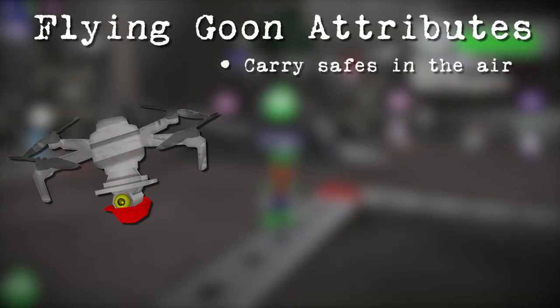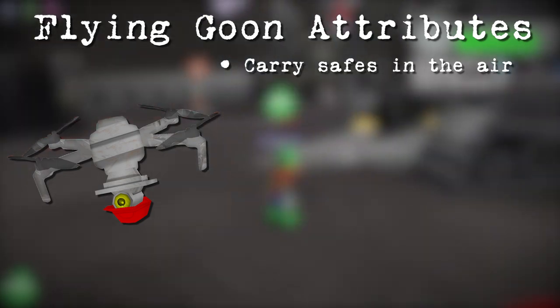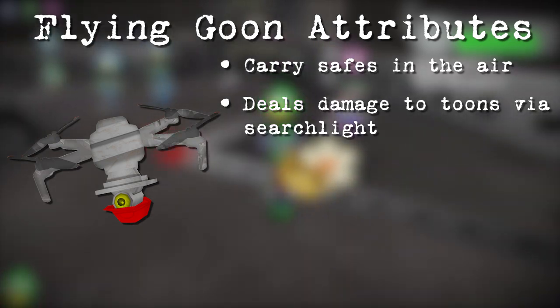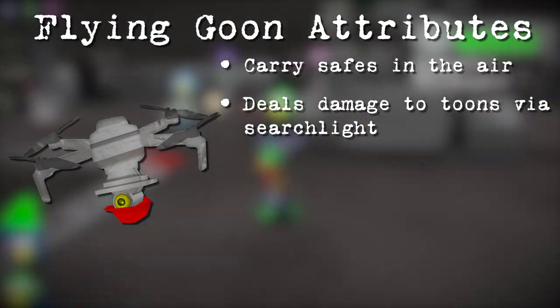The flying goons carry safes, and toons must use cranes to throw coin bags at the flying goons, which knocks them down, freeing the safe. As expected, flying goons' light beam deals damage to toons, so beware about that.